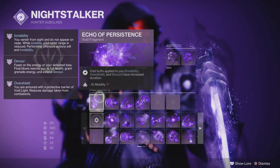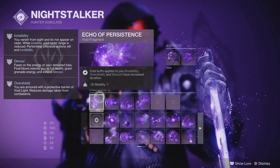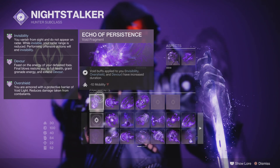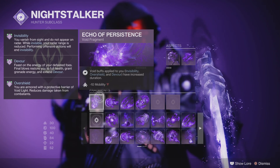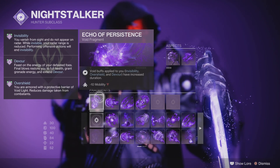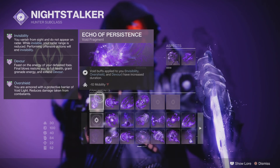For our fragments, you're going to want to use Echo of Persistence to gain bonus duration on invisibility, overshield, and Devour buffs. Overshield has been buffed this season so it's even stronger than before. Invisibility has always been super good, and Devour is our main way to recover HP.